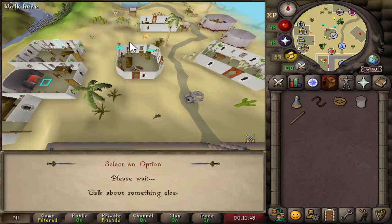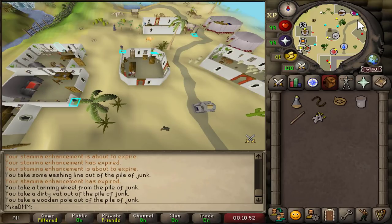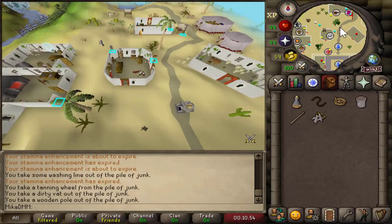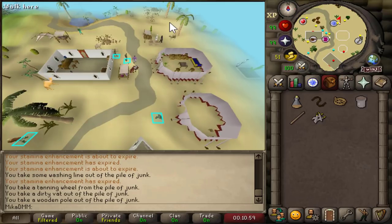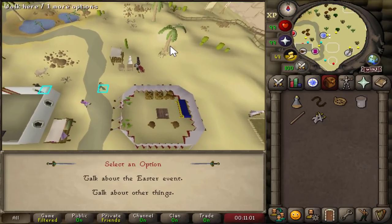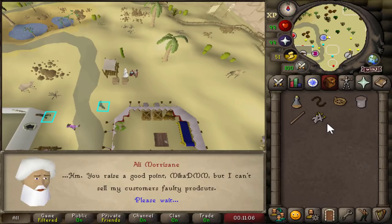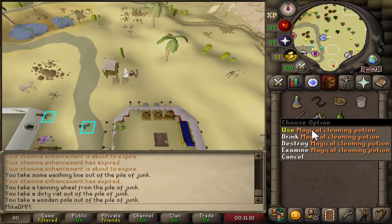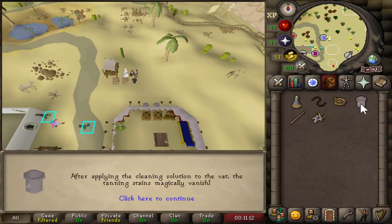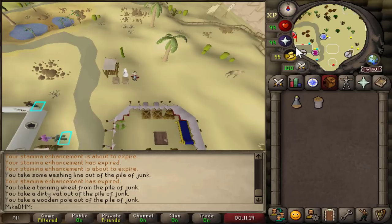A little bit east, and we're going to speak to Zeke, the scimitar salesman, right over here, and select option number one as always. After this, we're going back to Ali Morissane. Ali Morissane is right over here — once again click option number one and he should give us an item. After he gives us an item, we're going to use it on a dirty vat: magical cleaning potion on a dirty vat. We now have a clean vat. Use that on any of the items and you're going to get yourself a churning machine. Take that to the bunny.